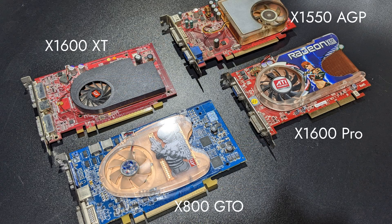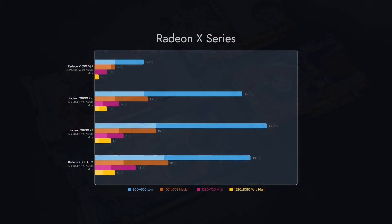The next group is a collection of ATI Radeon X cards. Take into account that the X1550 is an AGP version and as such might be limited in its performance.